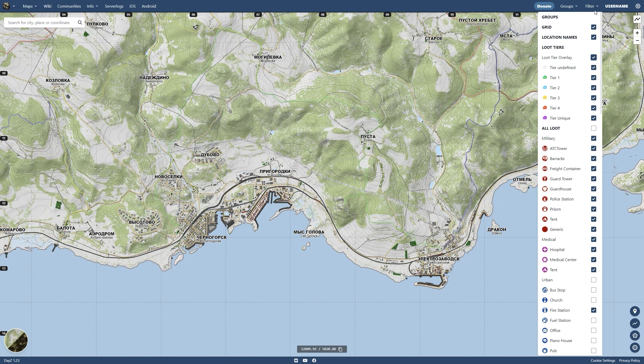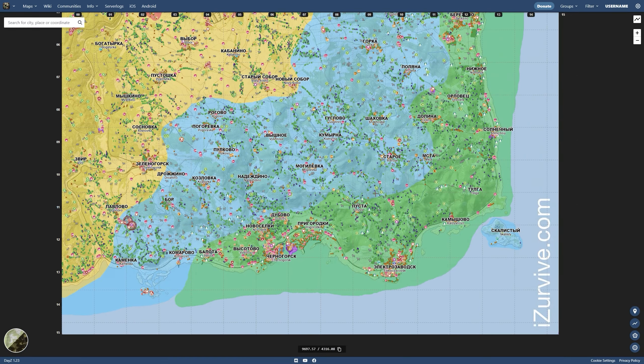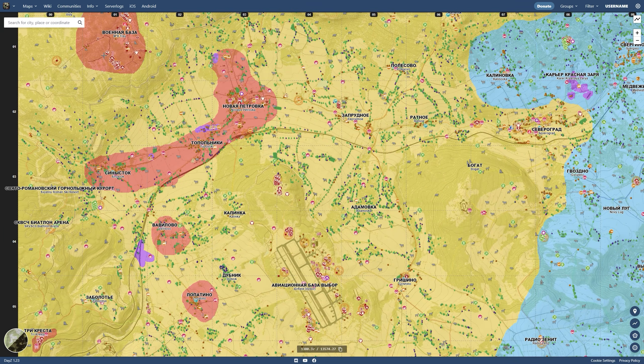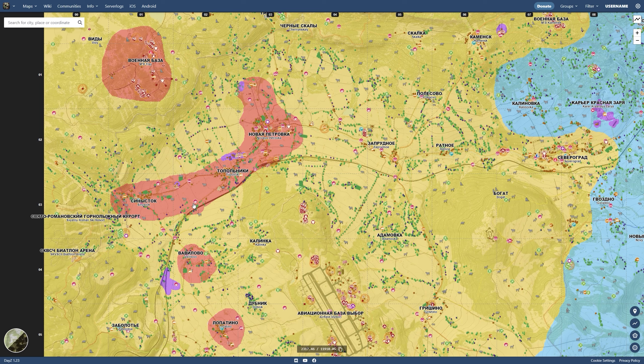The second thing you'll need to understand is DayZ's loot tier system. There are four tiers to the map. Tier one is green, which is exclusively for coastal spawn points. You have tier two, which is semi-inland, and then tier three and tier four areas, which are very far in the north west.